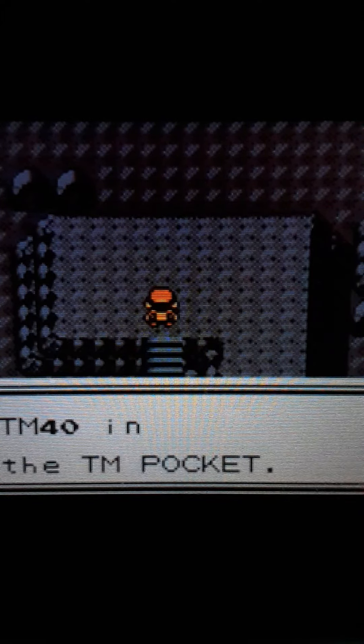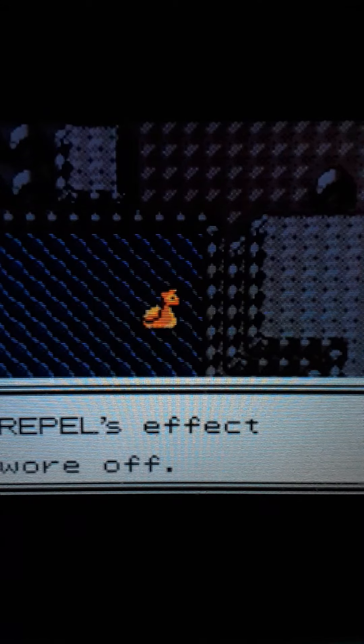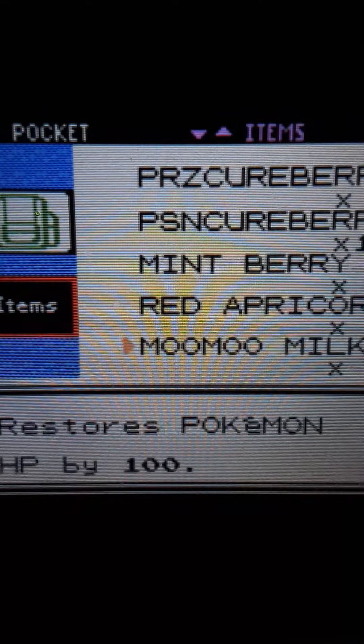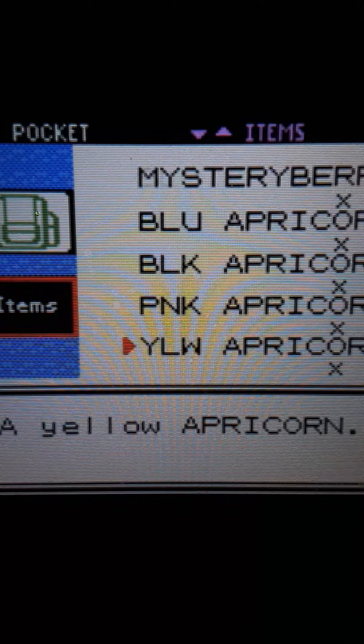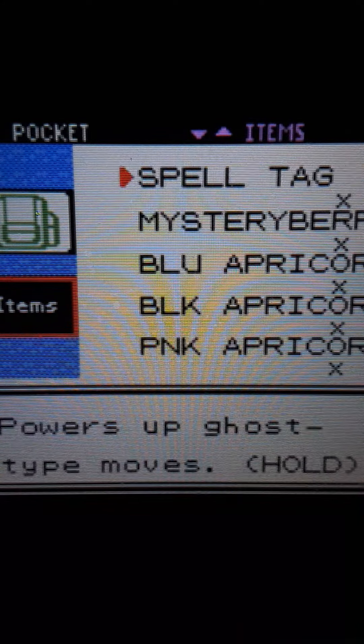Repel wore off — Max Repels do give an extra 50 steps, they're pretty good, but Super Repels are more cost effective. I'm all about the money. I'm definitely running low on bag space, haven't deposited stuff in a while.